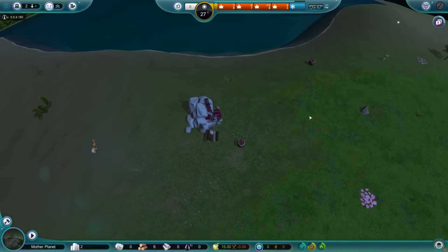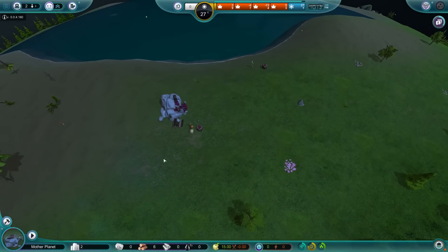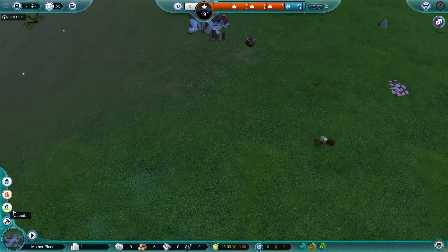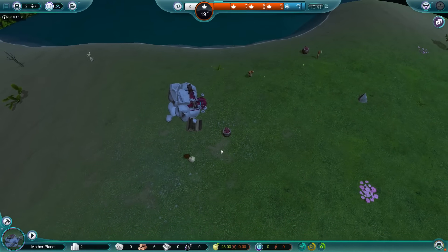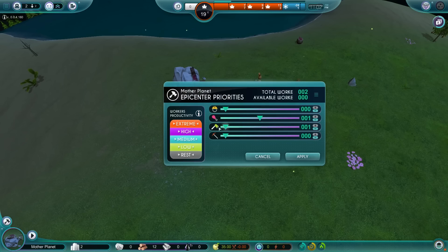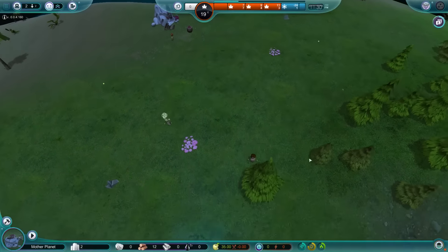We're back and we're going to be building. My population is two — apparently children do not count as population, which is how it should be. You never know if they're going to make it. We don't have any defensive structure to build, so one less building, I guess. Let's do some stone gathering so we can build a stone hut for the kids to grow up in.